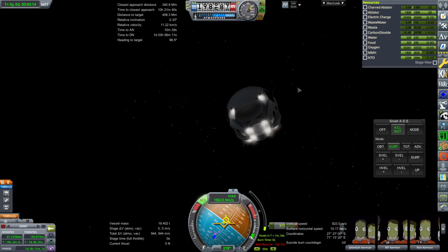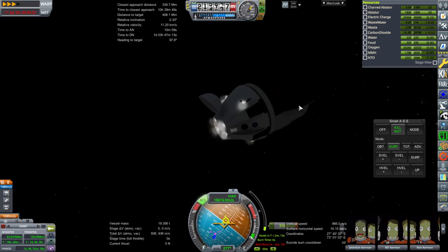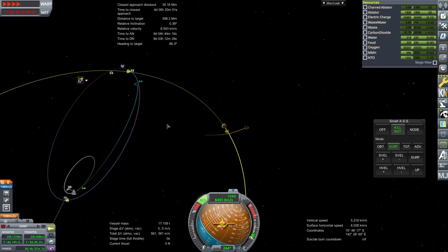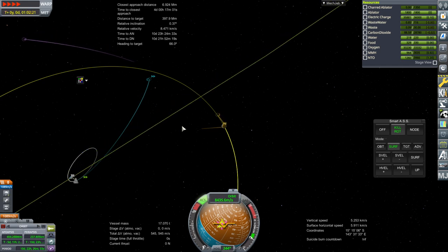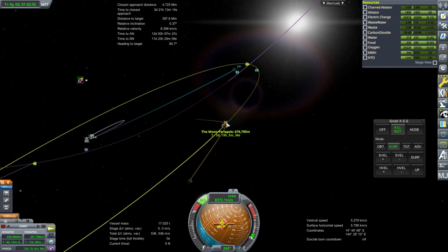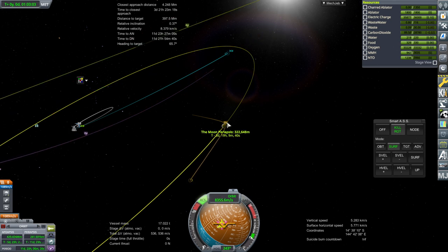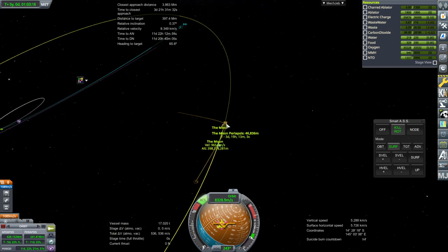We're going to use those RCS thrusters to very slowly complete this burn. I could try the Super Dracos, but that's a lot of thrust and they're really hard to manage. Our encounter is forming up, but I'm not getting the sense that we're going to have enough delta-V to actually capture and break orbit. So this system is going to need refinement or a bigger rocket — maybe the Raptor 9 or Vulcan rocket. Maybe we adjust to methane-oxygen here, or just expend the Falcon Heavy one way or another.